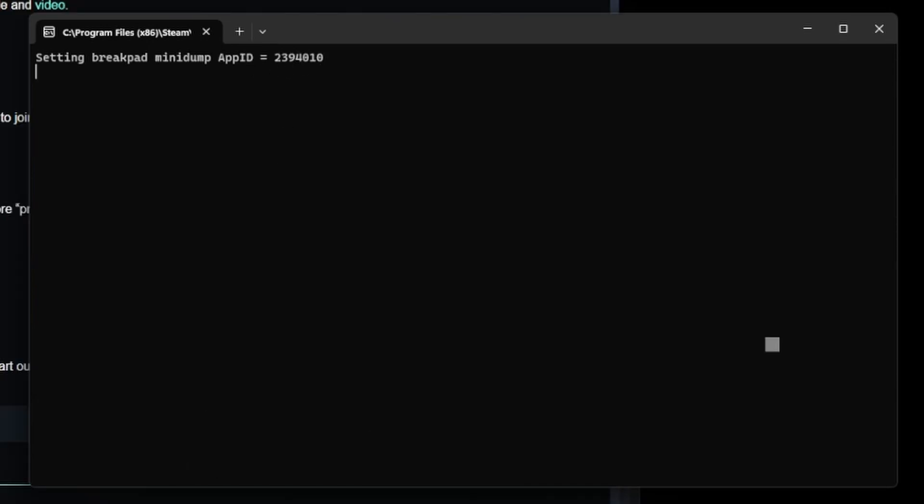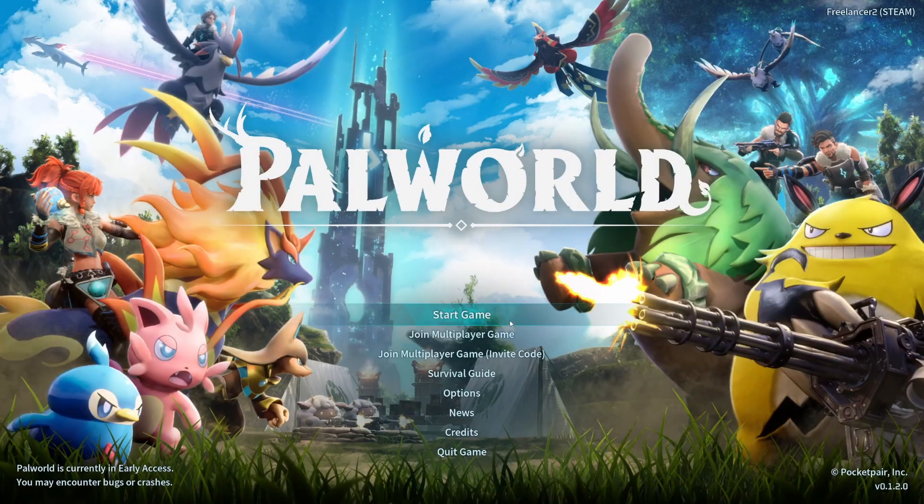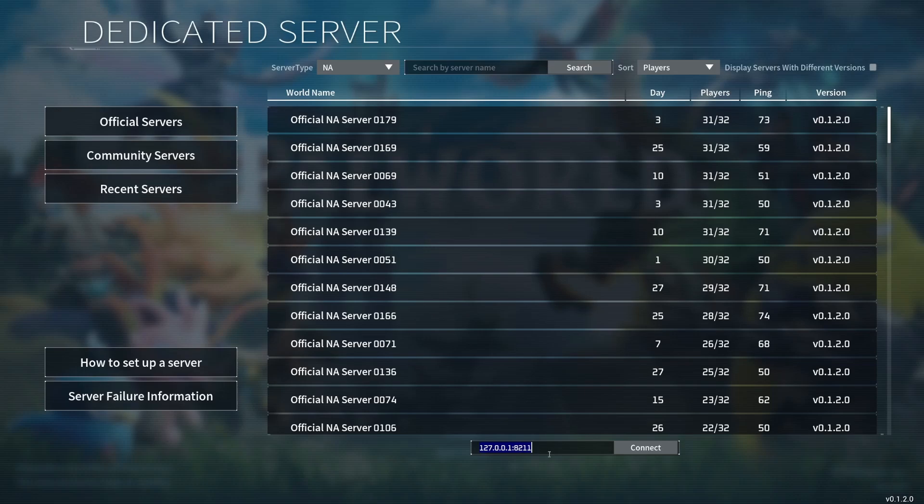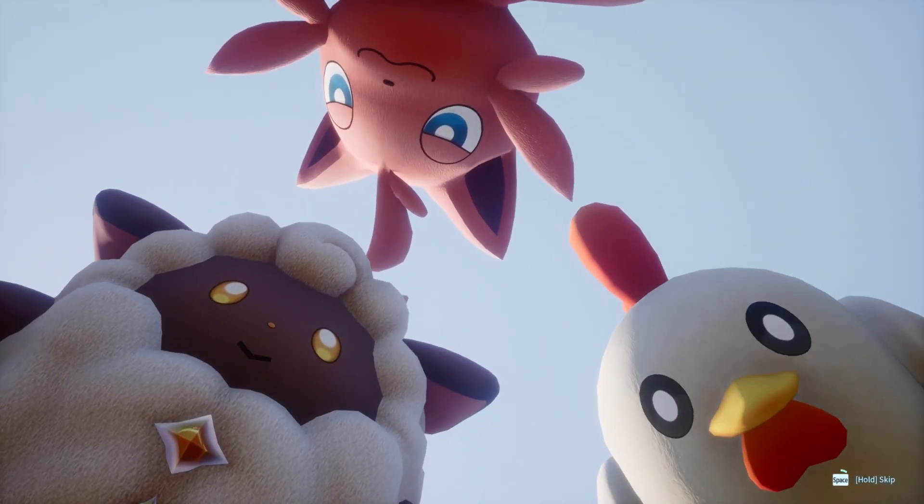Now let's go ahead and try to find that server. Once you've got that running, all you've got to do is go to Join Multiplayer Game. This is your IP address — your local host address. This is the port you're joining. You just hit connect and boom, you are joining your very own server. Just like that, we have joined our own local server.